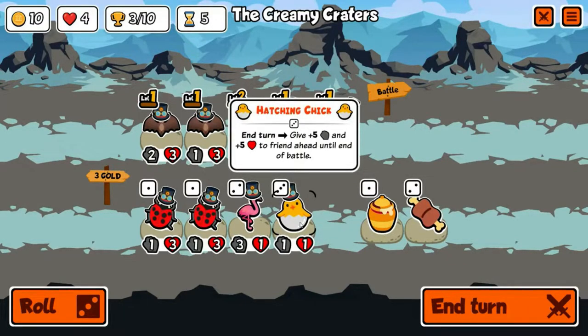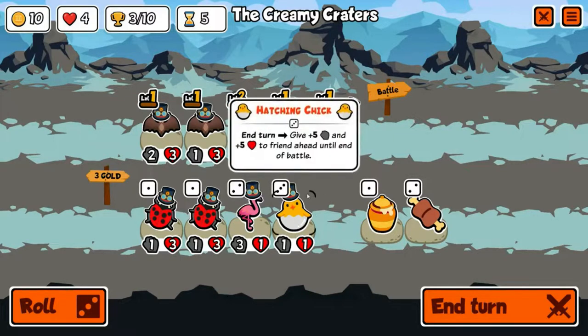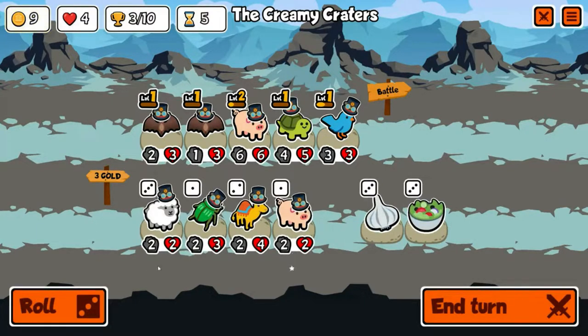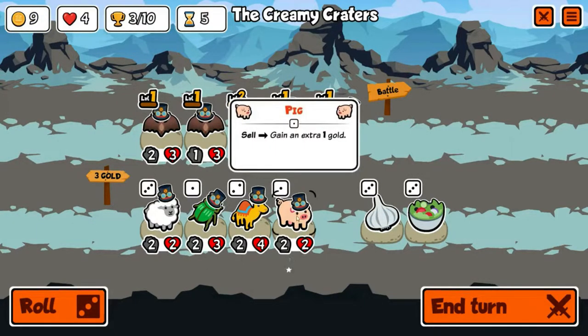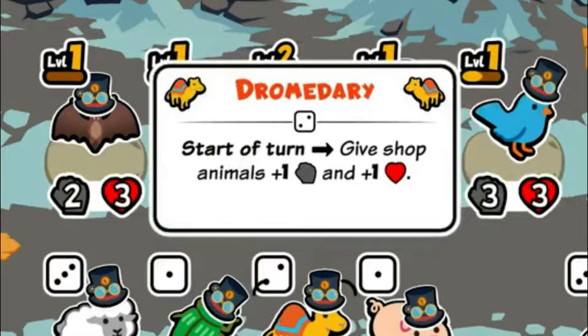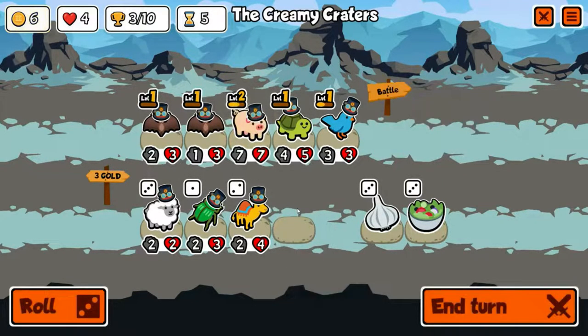Tier three animals are a go! Hatching chick: plus five, plus five. This is interesting because at level two it starts giving out permanent buffs of plus two, plus two, and at level three it gives out permanent experience buffs — very useful but kind of iffy. Not really feeling it on this team, so let's roll. Another pig — might as well go for level three just for the memes. A dromedary — different from the camel — this gives shop animals buffs but only your initial set, so I don't really like it.